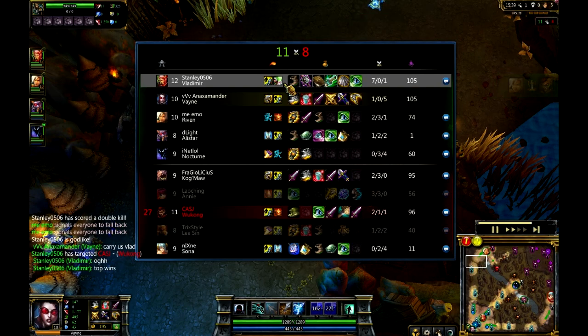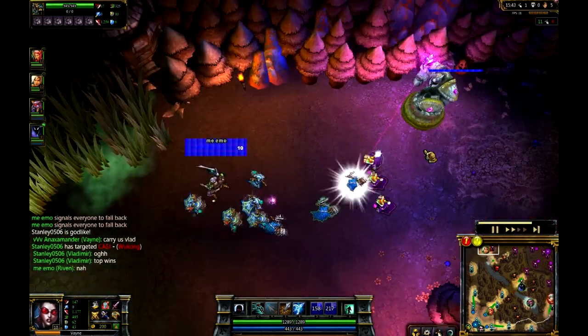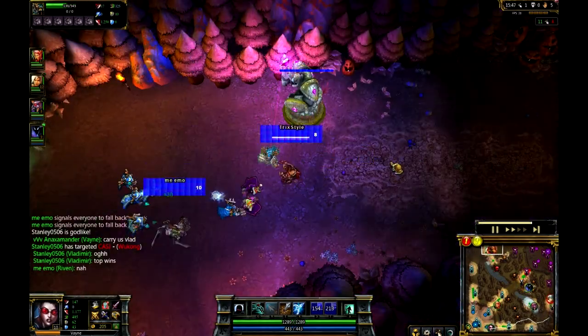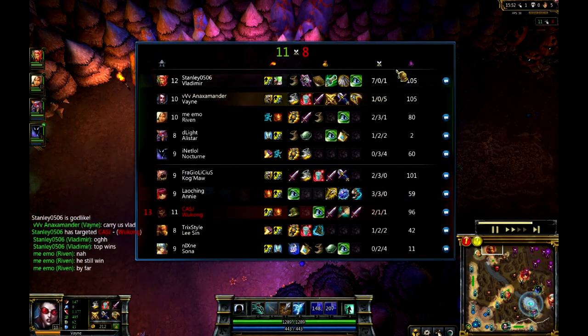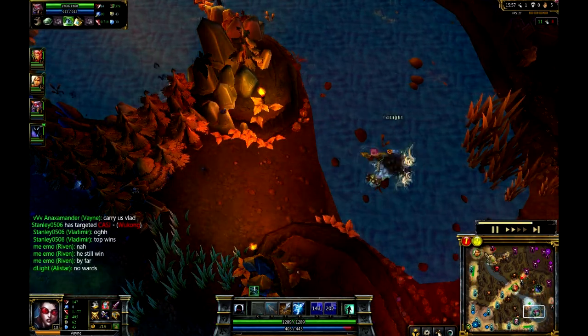Nice comeback - you do have 74 CS compared to the 96 of Wukong. However, I feel like with this wave here and the ability to CS this all down, Riven's definitely going to catch up very, very quickly here. Now 16 behind - not too bad. Whereas you have roughly 45, 46 behind in mid lane for the Annie.